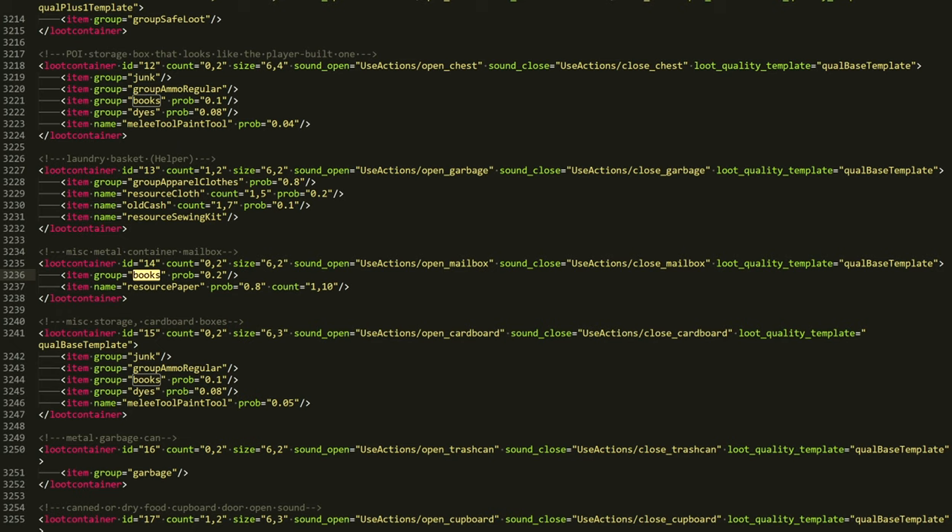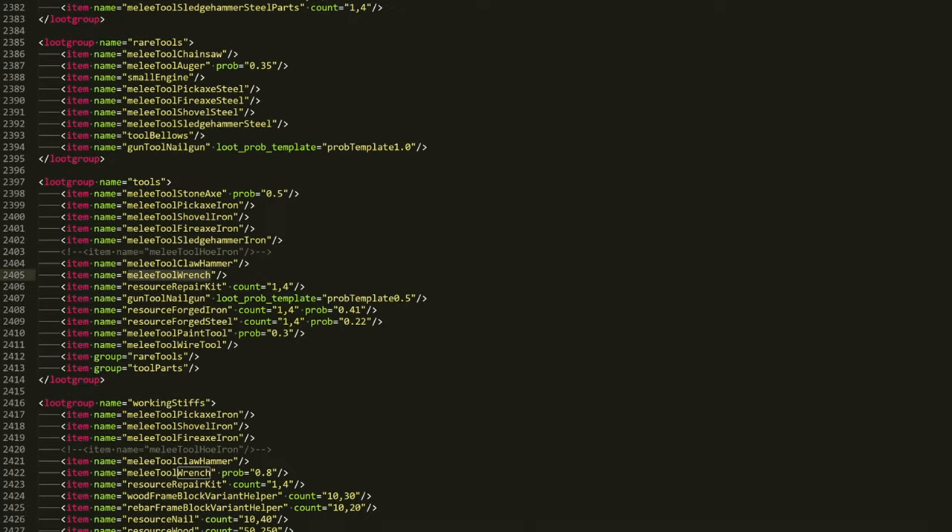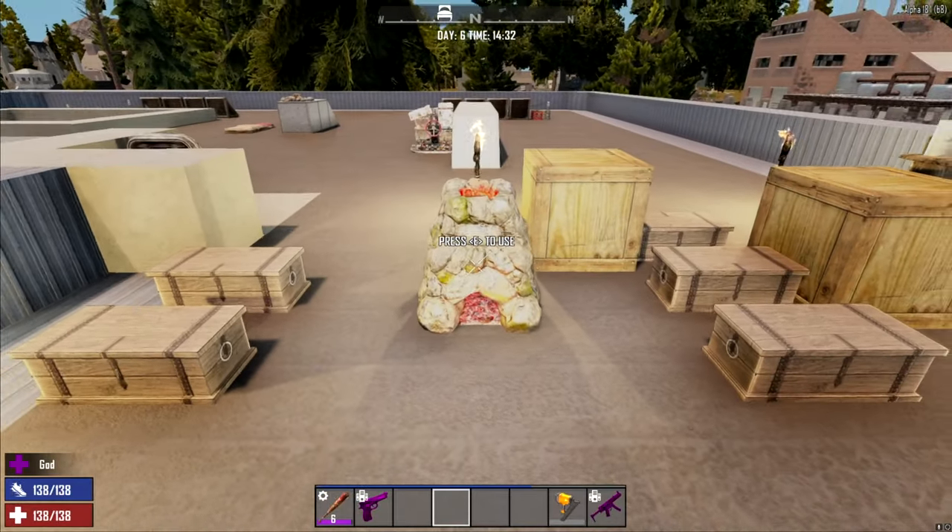If you wanted to find a wrench straight up, anywhere tools are found — working steps and under sinks are my primary go-to's. You can go through the same process and find loot.xml and look through it if you want to save yourself some time.